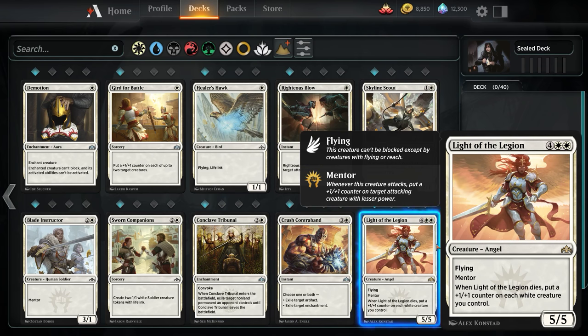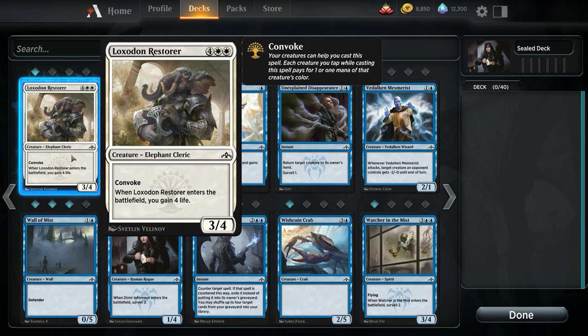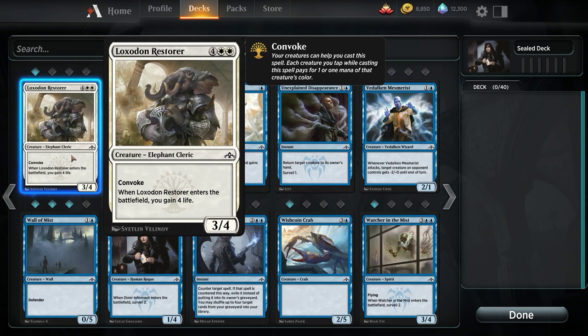Then we have Conclave Tribunal and Crush Contraband — already talked about both. Light of the Legion: if we run a Mentor-heavy deck, this could be really good. If we did, it would have to be Boros at minimum. With this card, I don't think we'd want to splash a third color — I think we'd just want to stay Boros. Loxodon Restorer with Convoke, enters the battlefield you gain 4 life — this thing's okay. A 3/4 with Convoke: there are some matchups where this just flat out extends the lead to the point our opponent can't come back.